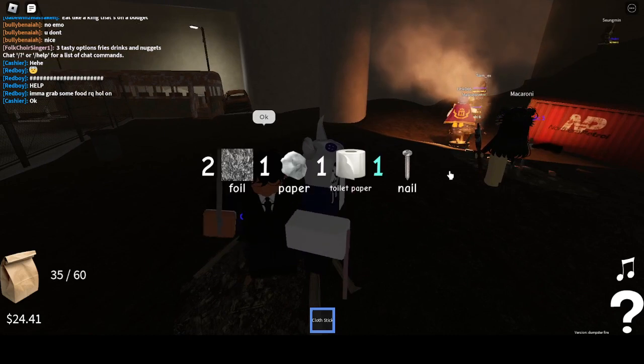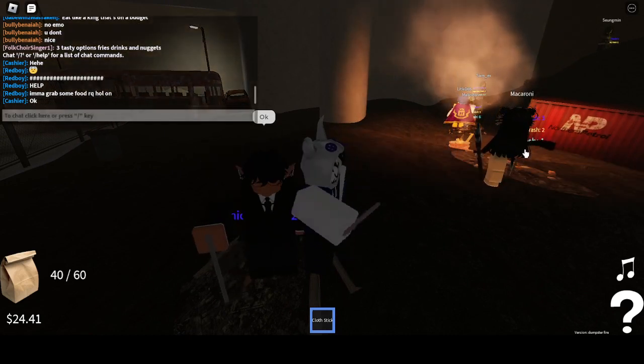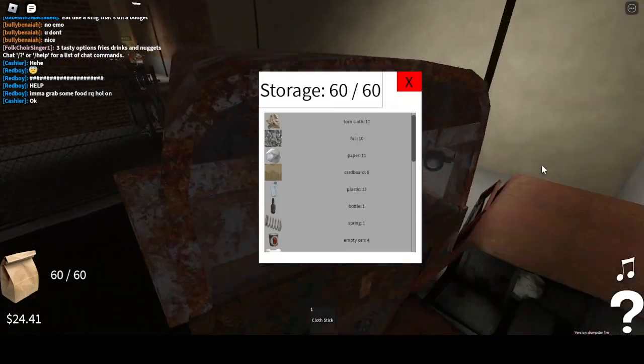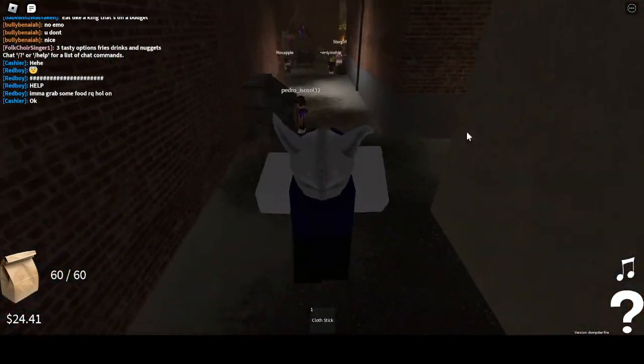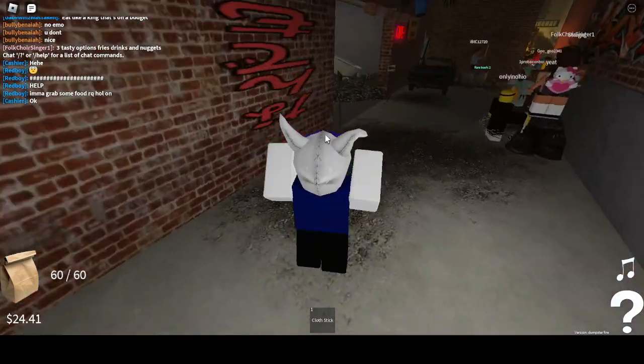Digging through — I should get it eventually. It just takes a little bit, you know, you gotta dig through the trash. And after your trash stack is full to the brim of everything you need for your cake, you can sell everything else because you can't really use those items.